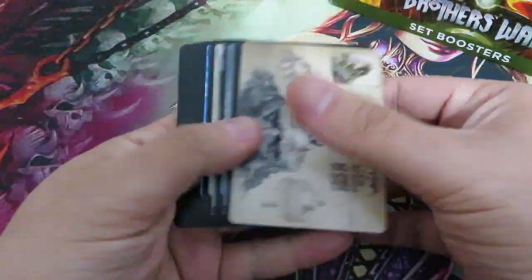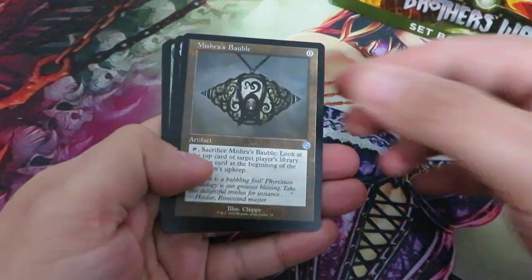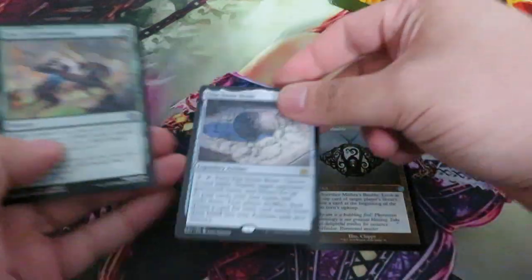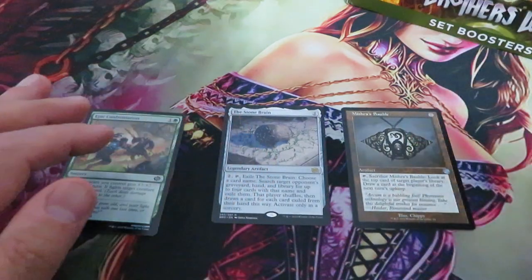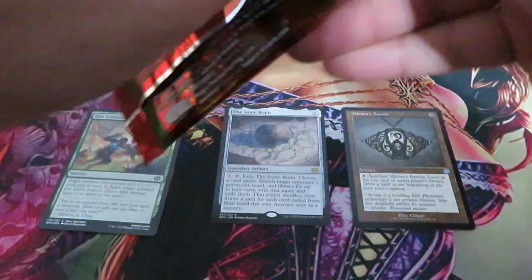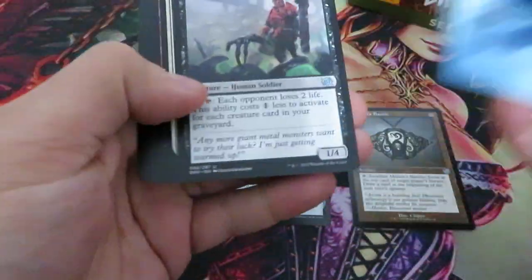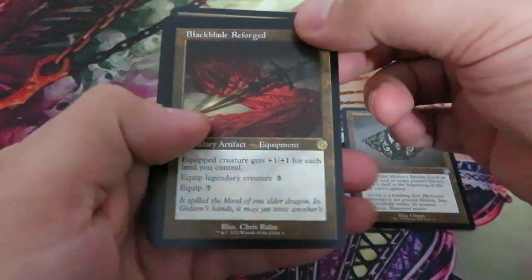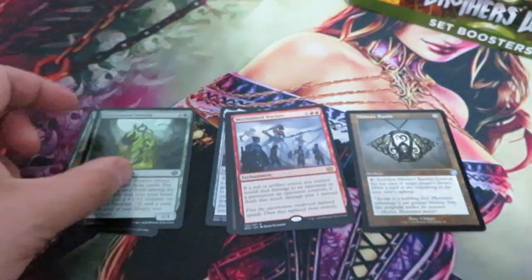Set booster boxes are better than draft booster boxes — no doubt about it. First hit: Stone Brain, and nothing there. There's the Black Blade Reforged, a mechanism, and nothing there. Set booster boxes are much better than draft booster boxes, and that's why I stopped buying draft booster boxes.